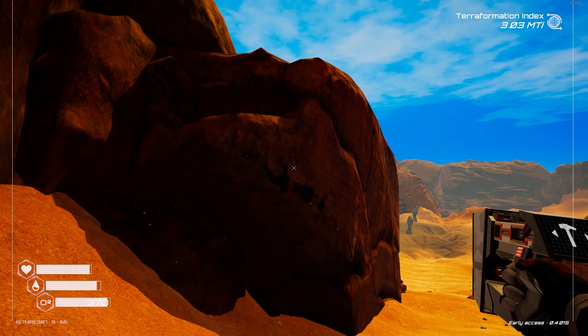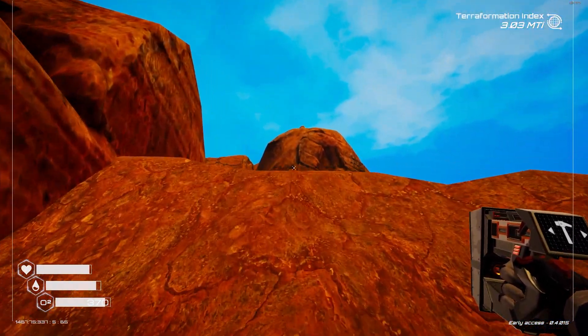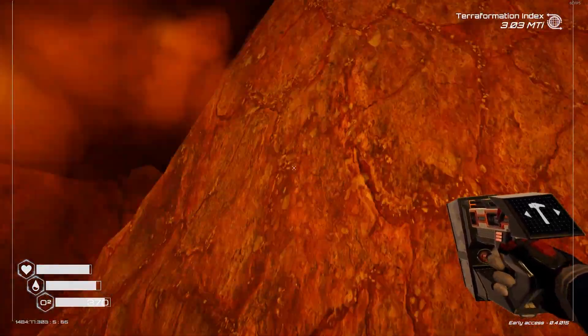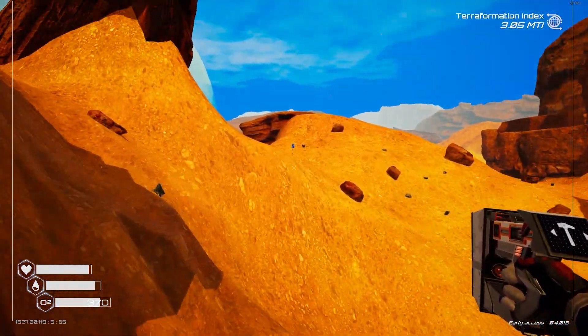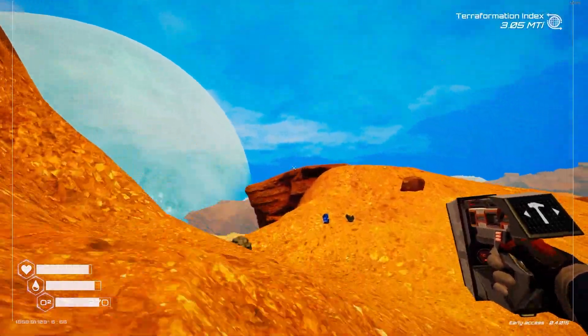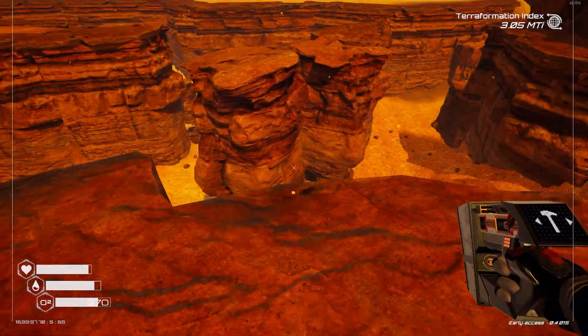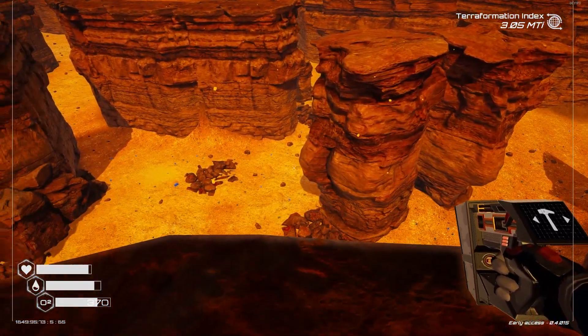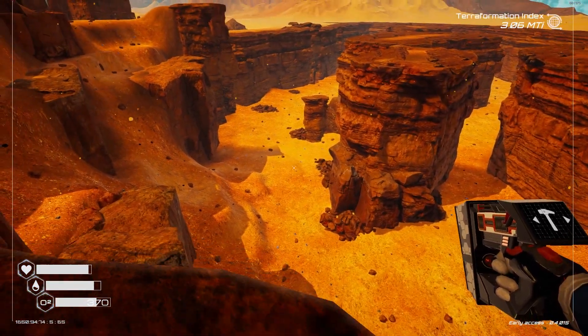Also, I want to just quickly check this rock formation, see if there's anything here. Looks like I can get up here. So maybe there's something around here? Okay, there was nothing there. But there is this ravine area, which is interesting. I think these, possibly, these big bundles of rocks are places I can put mines down.